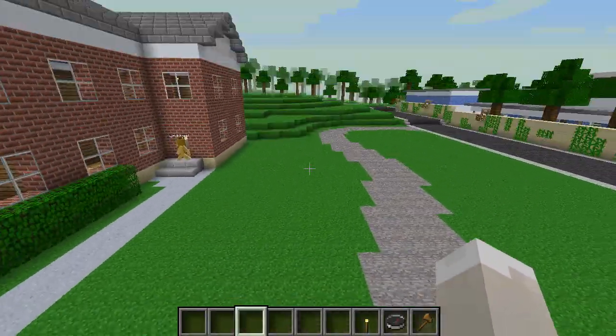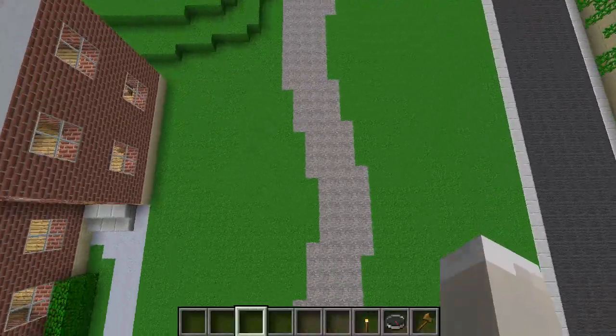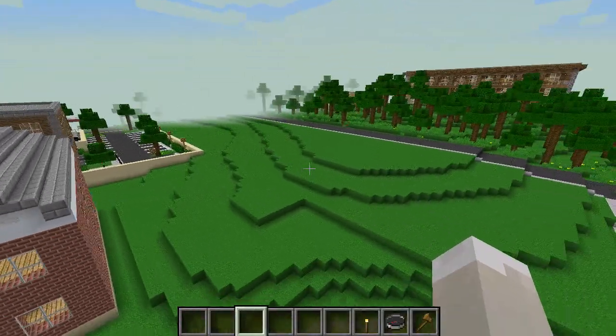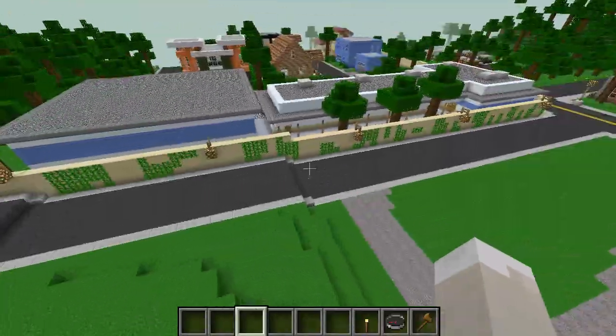Right next door, which is pretty much what I'm currently working on, I'm just going to put a big park — a little park area next to the town hall. I have no idea what I'm going to do for the green area back here, because this is pretty much the last patch to do on the island.